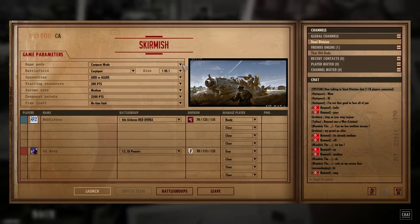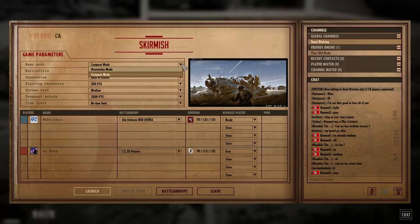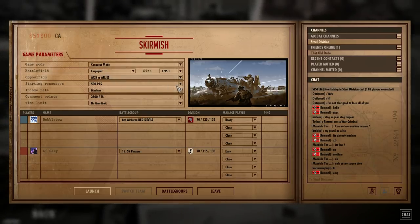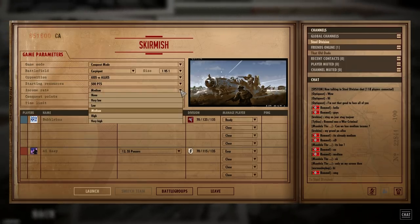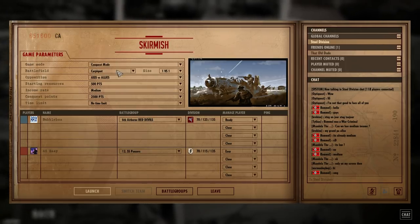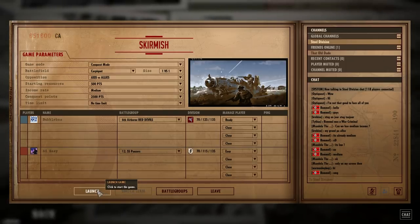There are two modes worth mentioning: Destruction mode and Conquest mode. Destruction mode victory depends on how many of the enemy's units you kill, whereas Conquest mode depends on how much territory you take and for how long. You can play Axis against Allies, Axis against Axis, or Allies against Allies. You can set starting resources, income rate, and the number of conquest points. We're going to play Conquest because it's the mode this game is probably best suited to with fairly even teams. No time limit — let's launch.